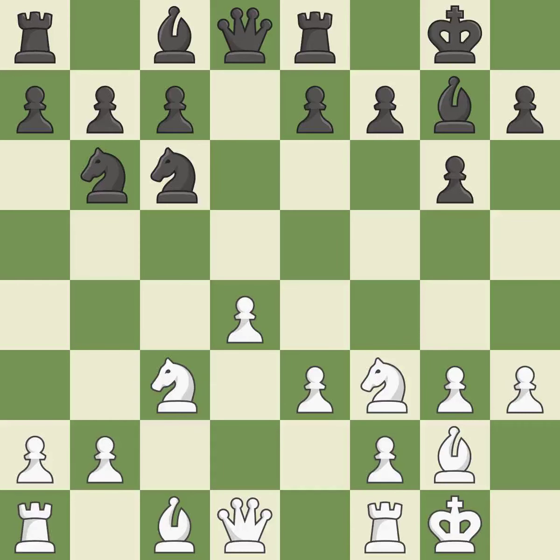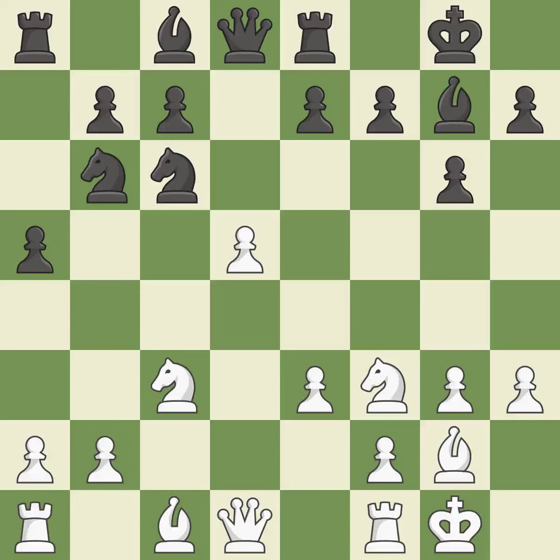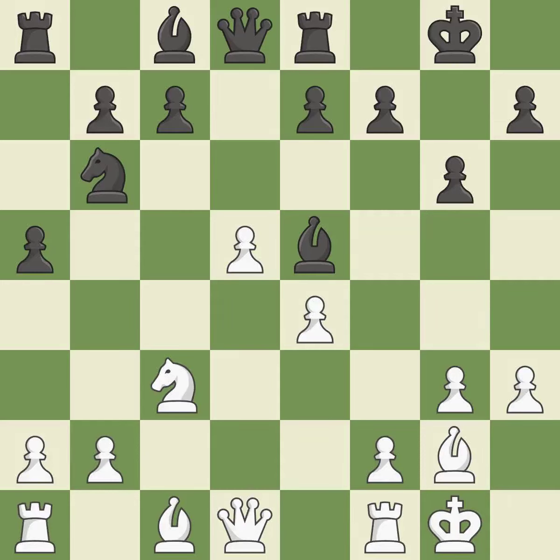It is the final book action. This overlooks an opportunity to threaten winning a pawn — it is an inaccuracy. A pawn kicks the opposing knight, forcing it to move or risk being captured — ideal. This offers an equal trade of pieces; it is good. This exchange is fair and quite good. The piece backs off — ideal. The best choice is made — ideal.